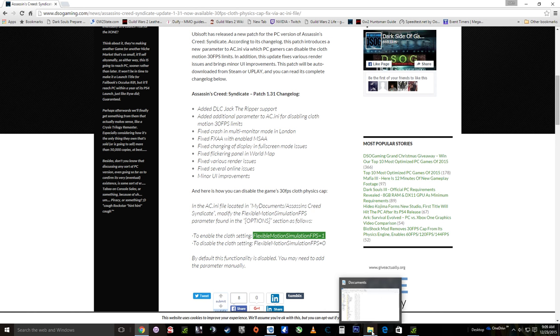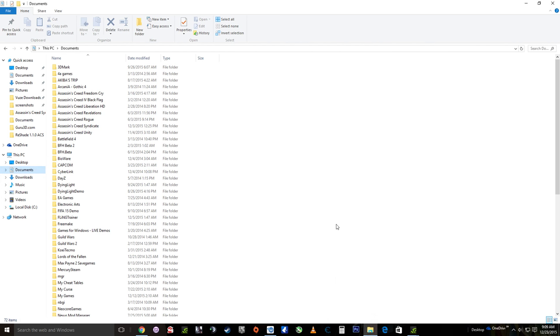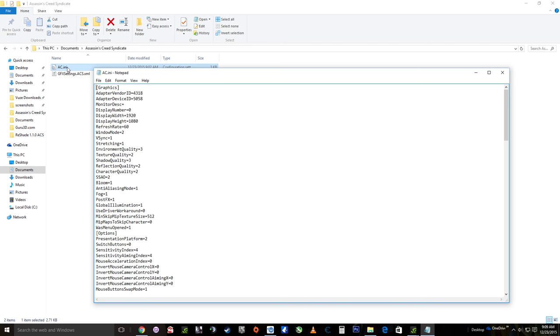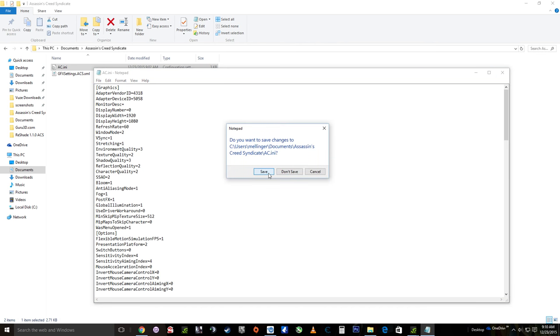I'm on Windows 10 but this will work just as easy on Windows 7, 8, 8.1, or any operating system that will run Assassin's Creed Syndicate. Basically you want to go to your Documents — Assassin's Creed Syndicate will have its own folder. You want to go to ACIII, double click. Now go to the options, make your own space for it, paste it, then save.